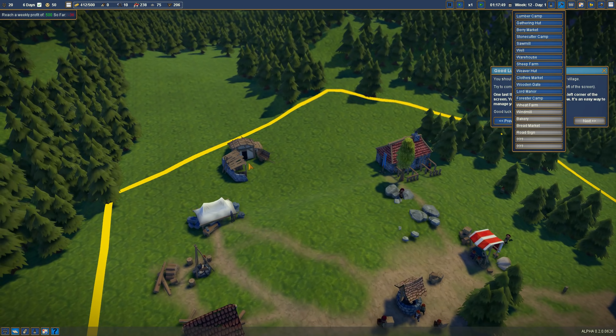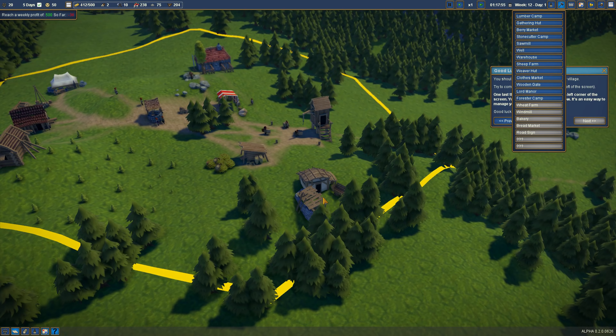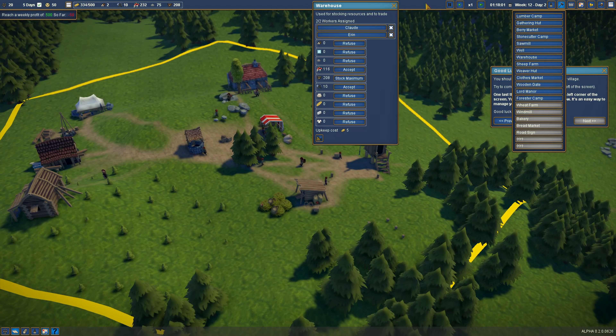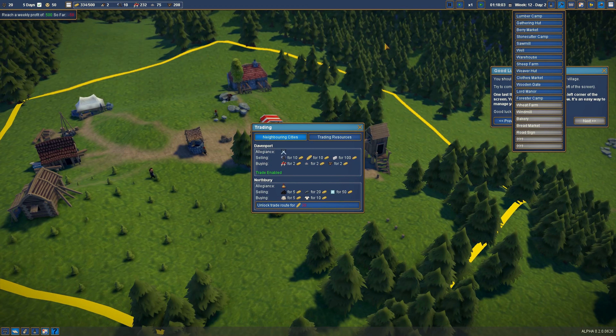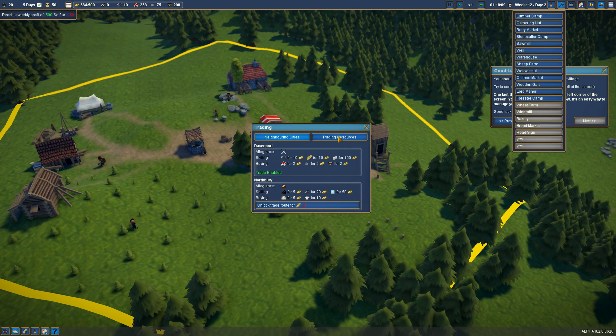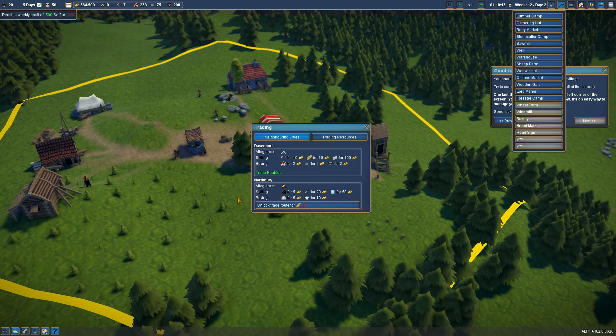Let's go ahead and do a sheep farm. Where would we like this — maybe back here somewhere? If our manor is going here that's maybe not the best spot; maybe over here. I'm going to up our tool amount a little bit — let's say up to 15, and we're selling anything above 100.